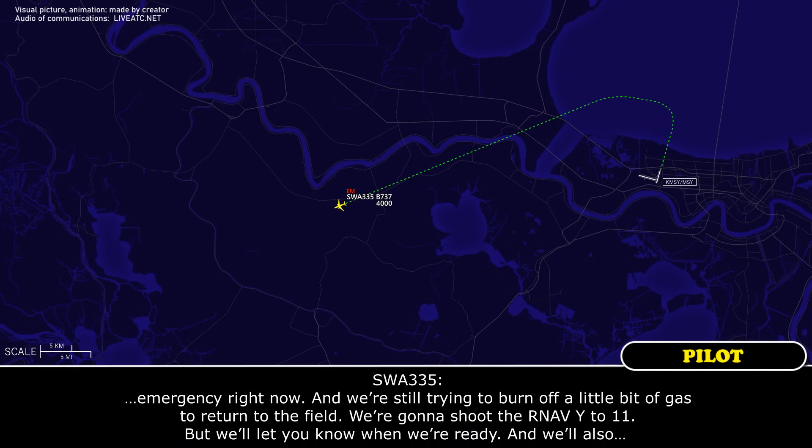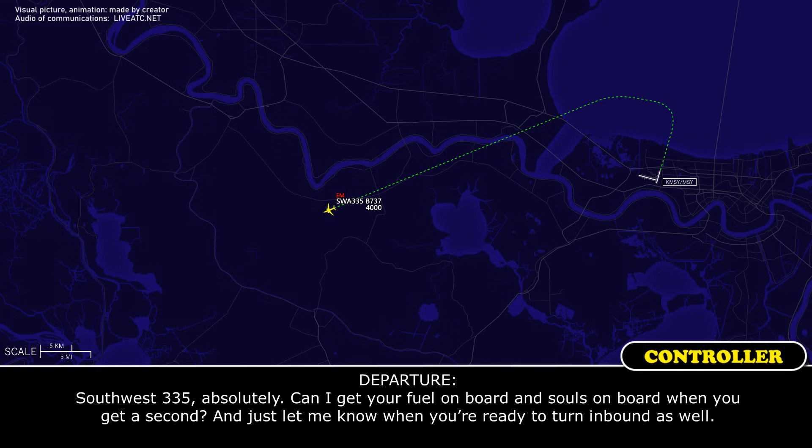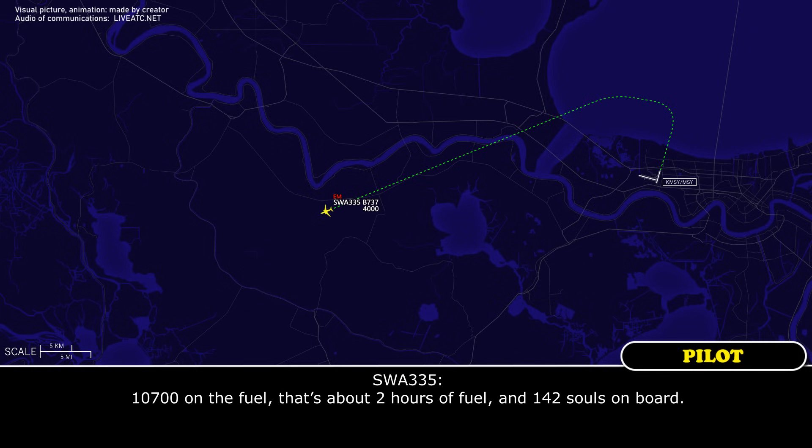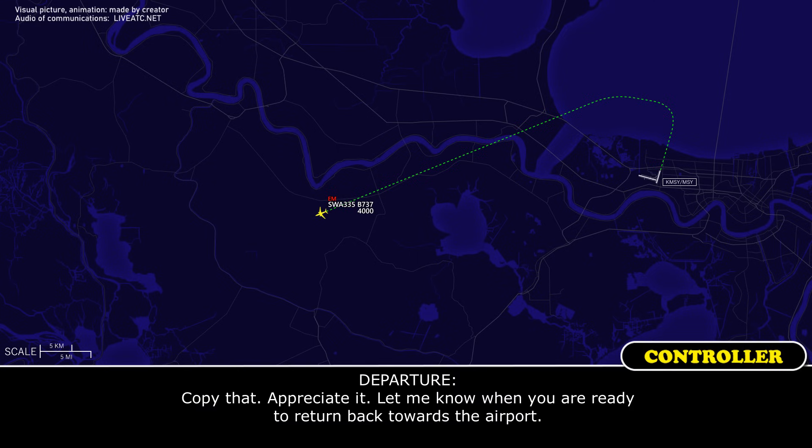We're still trying to burn off a little bit of gas to return to the field. We're gonna shoot the RNAV to 11 but we'll let you know when we're ready, and we'll also have the crash fire rescue escort us on the landing rollout. We plan on going to a gate once we get that coordinated on the ground. Southwest 335, absolutely. Can I get your fuel on board and souls on board when you get a second, and just let me know when you're ready to turn in. 10-7 on the fuel, and that's about two hours of fuel, and 142 souls on board.